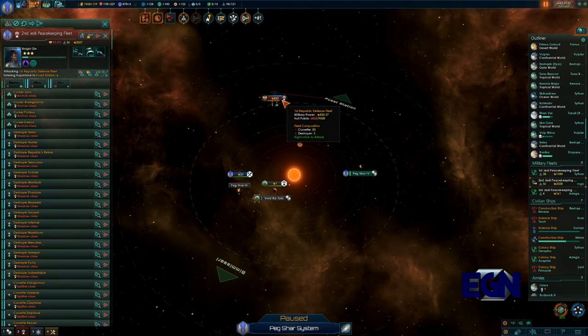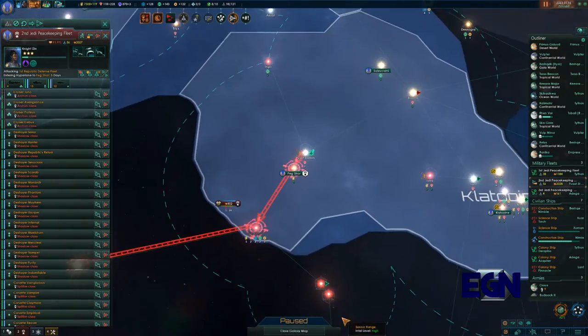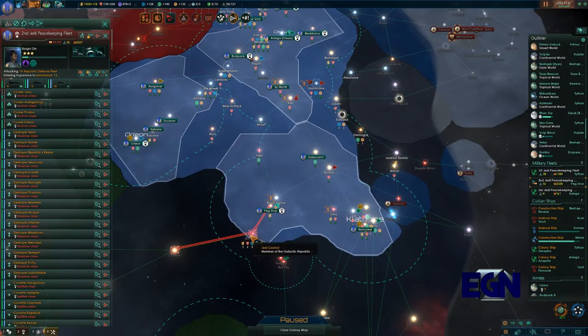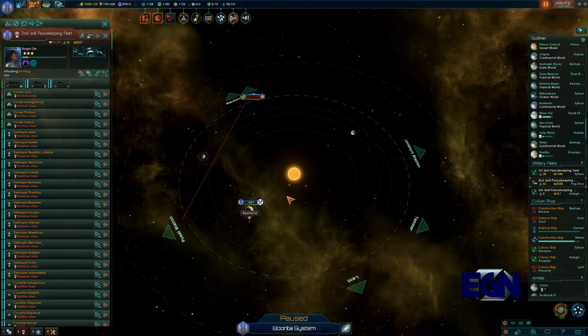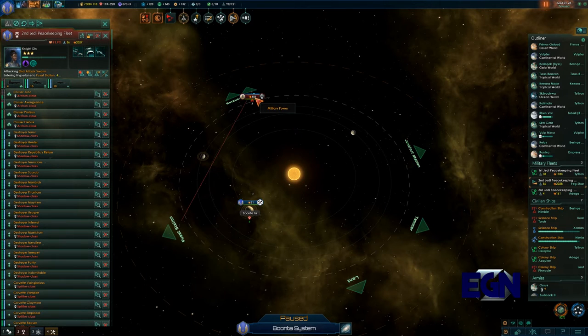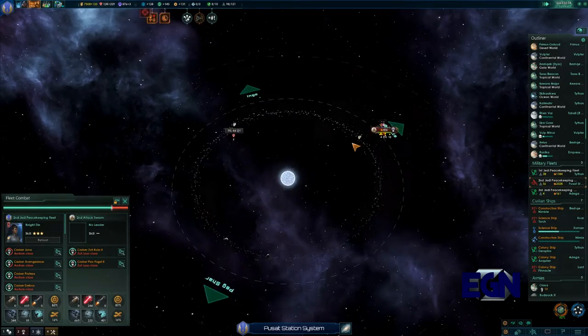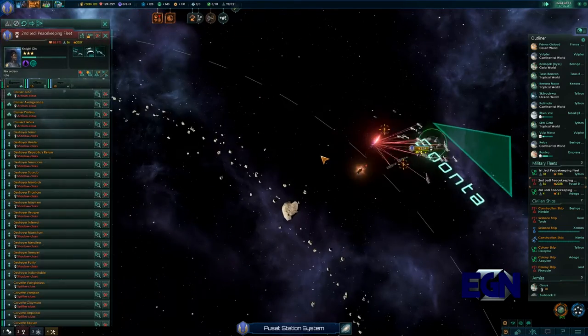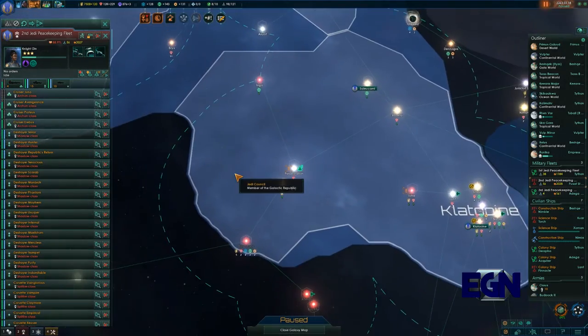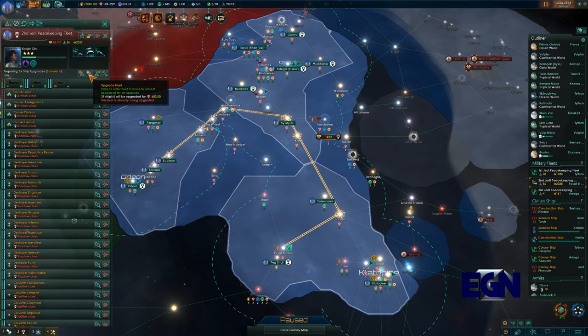What are these - are these actually our enemy? First Republic Defense Fleet. Let's jump in and attack these guys - maybe not that group but definitely these guys. We're going to stop them. We're not just letting the Mon Calamari wander through our area without being challenged in any way.